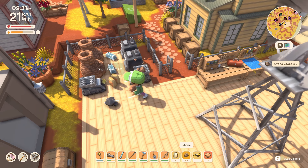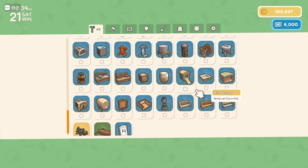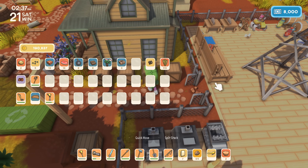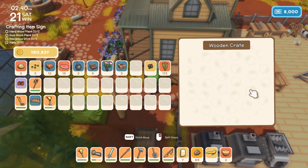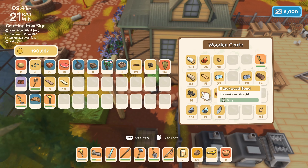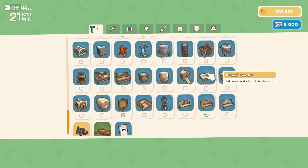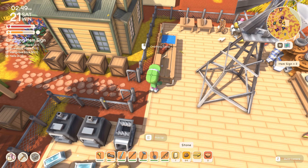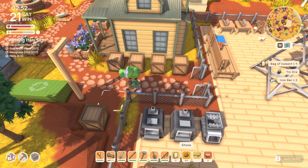While we're here I do want to craft a couple of things. I think I'm gonna go with the steps — we need stones and cement, should be pretty easy. I'll start grinding up some more cement while doing this. Now I also want some signs — we need hardwood, gumwood, and mangrove sticks and nails, should be pretty easy. We need gumwood there we go. How many signs do we need? I can't remember, so I'm just gonna make maybe three for now and hope that'll do the trick.